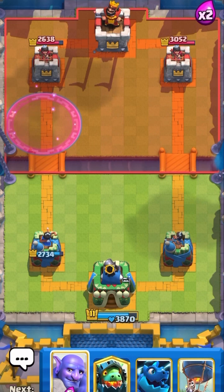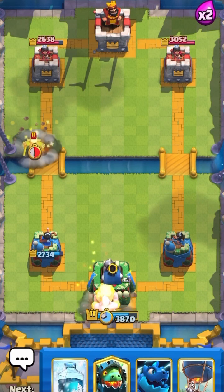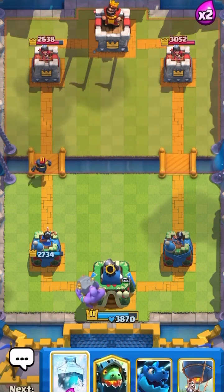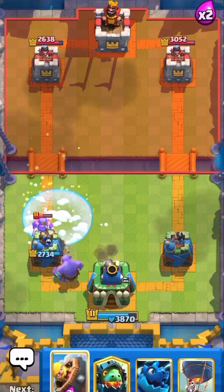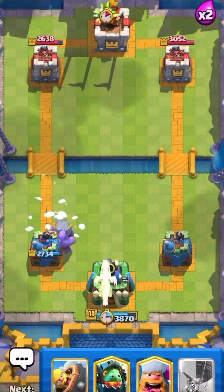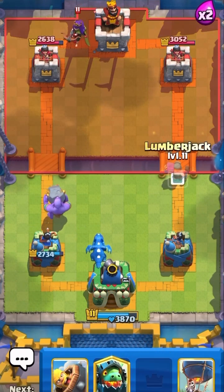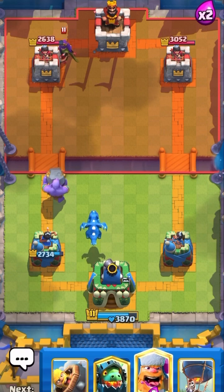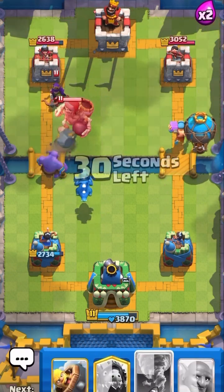I'm gonna defend real hard, and if he pushes too much I'm gonna push lumber balloon on the other lane. I'm gonna freeze that mini pekka — see how I freeze it until it comes over to my tower so the king tower starts hitting it. I didn't freeze until the very end.